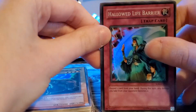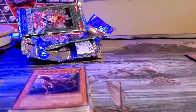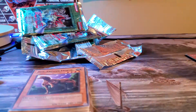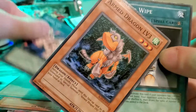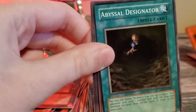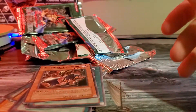Hallowed Life Barrier — the effect is to discard one card from your hand; during this turn any damage you take from your opponent becomes zero. Kind of feels like a Waboku. Then pack six: Howling Insect, Armed Dragon, Mind Wipe — and nice, we got an ultra rare finally! Mystic Swordsman Level Four — hell yeah! Also Bowganian, Dictator, Trojan Horse, and Virtual World.